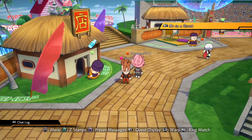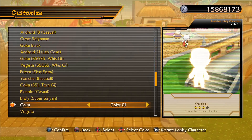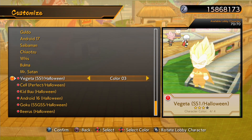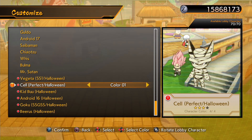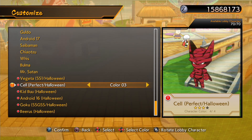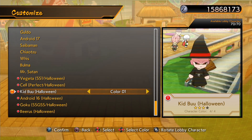Let's start by showing you some of the new lobby characters. The new ones are all the way at the bottom and you've got four colors for each one. Starting with Vegeta — I like the red one a lot. Perfect Cell wrapped up as a mummy is one of my favorites, absolutely. Color one is hands down my favorite of all these. Then we have Kid Boo.